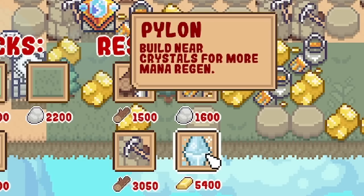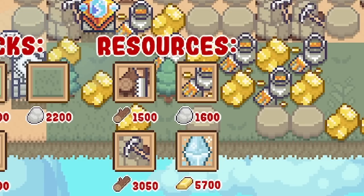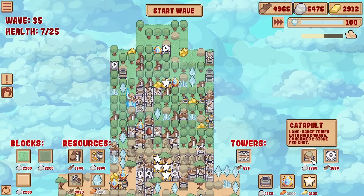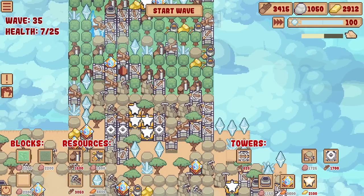Oh, there's a crystal! Wow, these pylons cost a lot though - 5,400 each, so I can't even max this one out. It now costs 6,600, so that's that done. I got a load of wood and stone - I may just build catapults, get the shredders in as well.